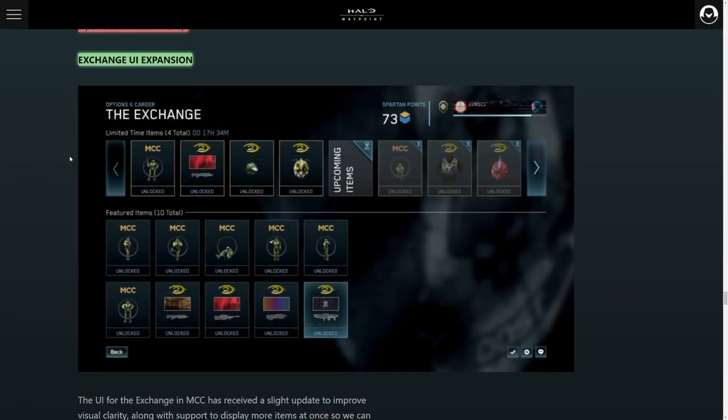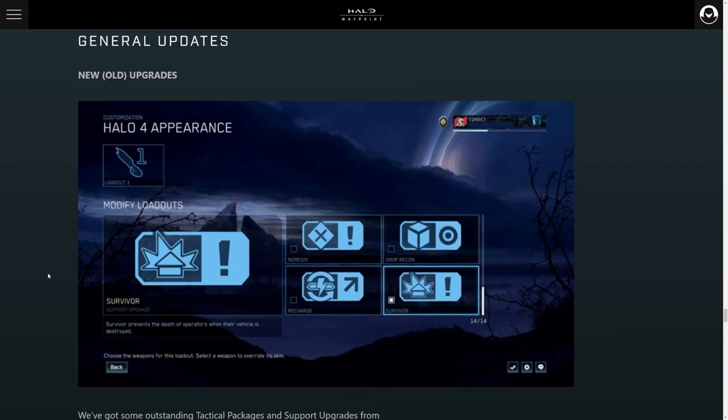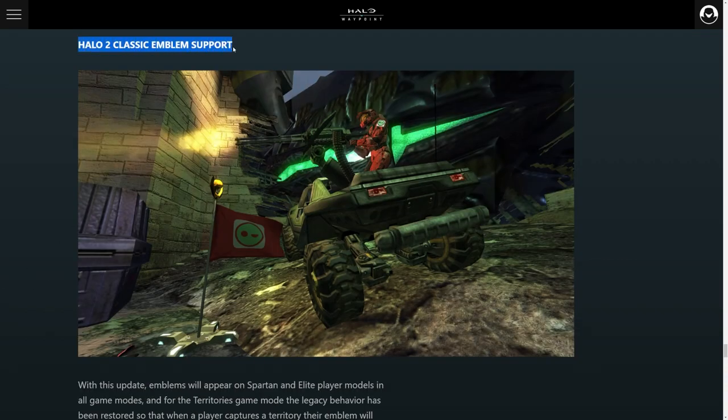The Exchange has gotten an expansion so you can spend more of those Spartan points. Tactical and support packages are now in Halo 4. Halo 2 classic emblem support is also added — your emblem can now show up on a flag, which is really cool. I really like that addition.